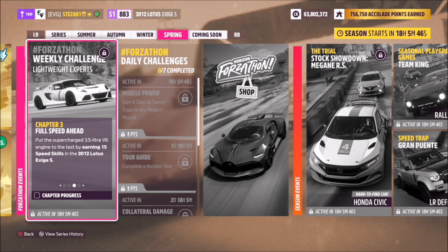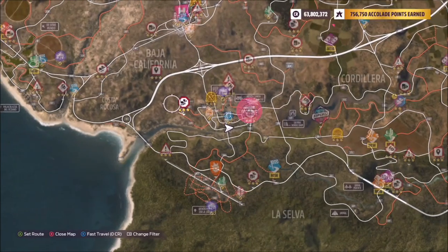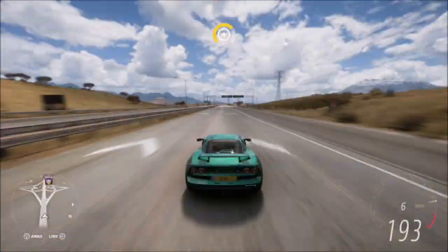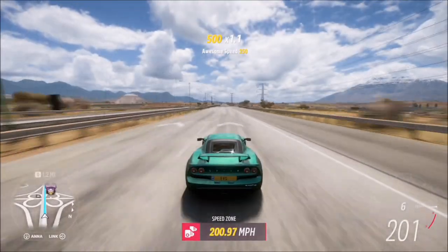The next challenge wants you to earn 15 speed skills, which is really easy but takes a little bit longer to complete. All you want to do is go over to the highway and just keep running laps at full speed. A speed skill is anything from a normal speed, great speed, awesome speed, or ultimate speed.